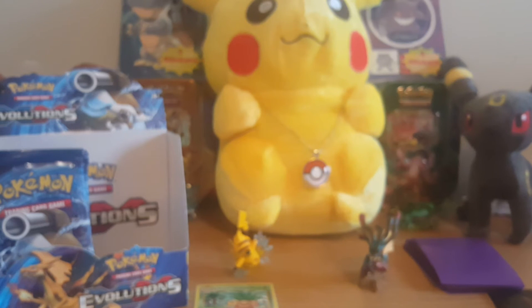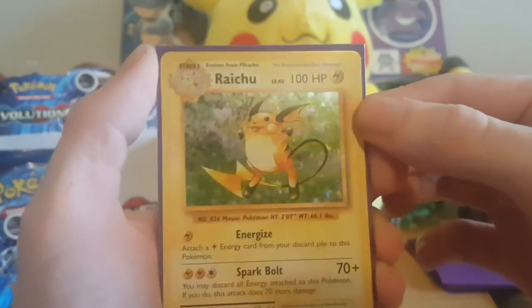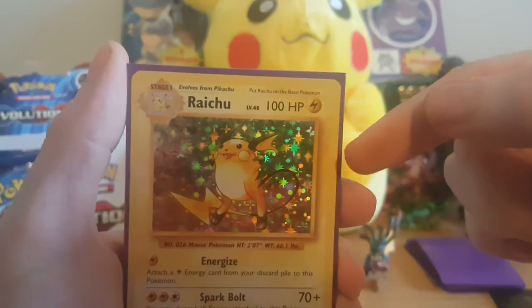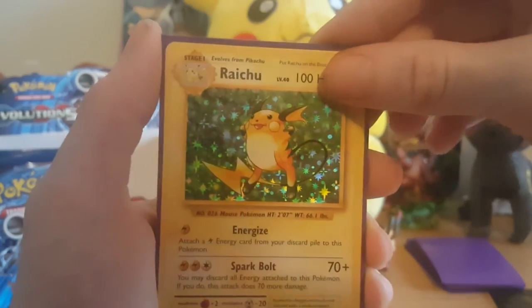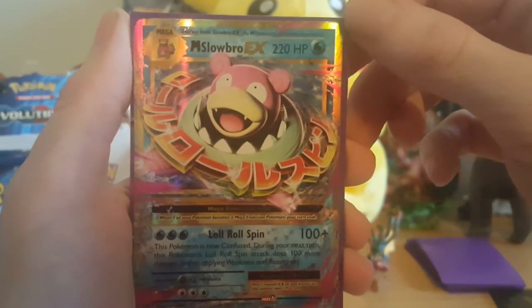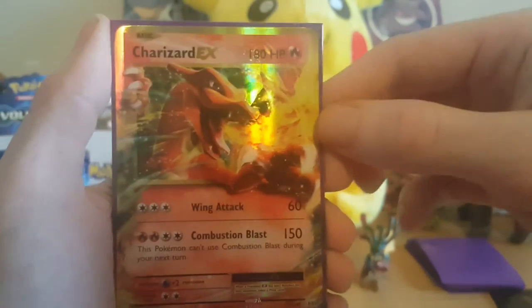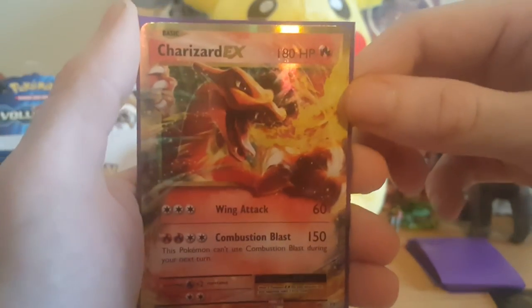So these are the pulls for this box. We got the Machamp Break looking pretty sweet, and then we got the base set hollow Raichu - shout out to Chris mentioned today if he's watching this, that screenshotted conversation after I posted my last video. This is the card I said I wanted to pull from the set, so that's pretty crazy. We got the Nidoking hollow looking awesome, Mega Slowbro EX - that is sick, the second mega of the box, and Charizard EX. We've got two Charizards out of this so far. Please subscribe, look out for part three coming up tomorrow.